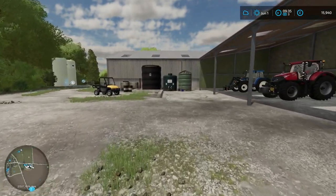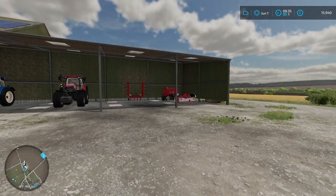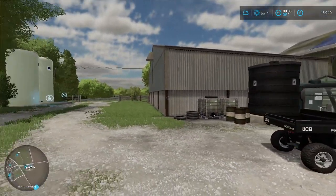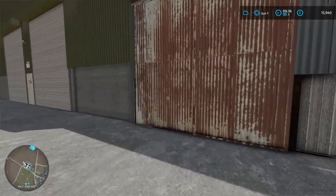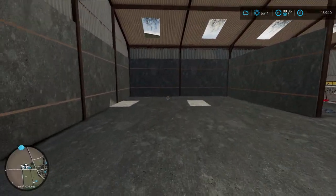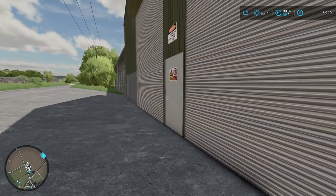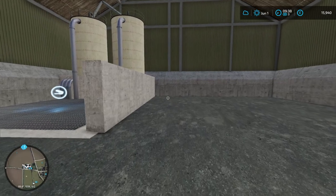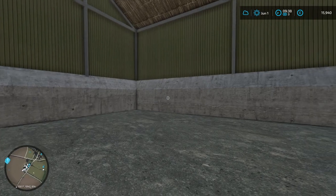So this is our main arable part of the farm. We've got our covered storage, we have the other covered storage where the trailer was around the other side, and we have our indoor storage where the seeder was. And then here we have our maintenance area — we do have some storage here if we need it. Now this is our silo and additional storage, so this is where we'll be storing our crops. Most probably our bales as well will come in here.